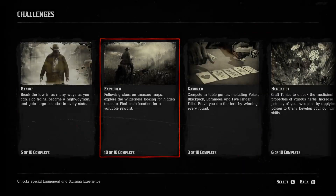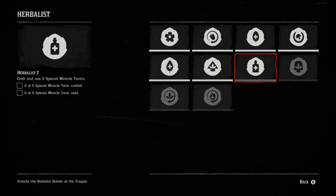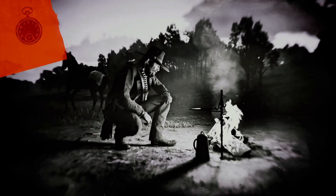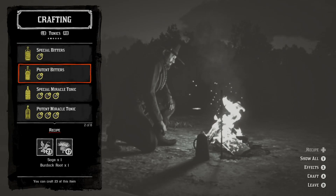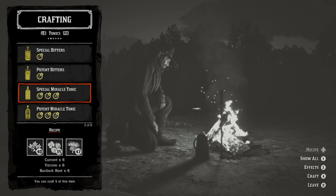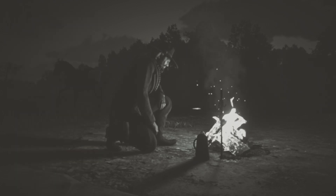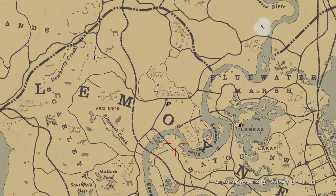I'm going to work on a couple of herbalist challenges. I have to make five special miracle tonics and consume them. These require burdock root, currant, and yarrow. And so I'm going to show you the path that you want for each of them.